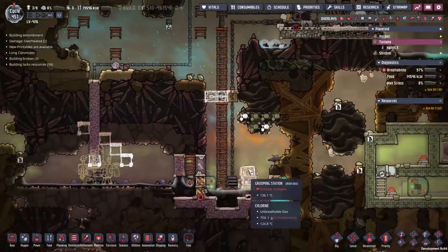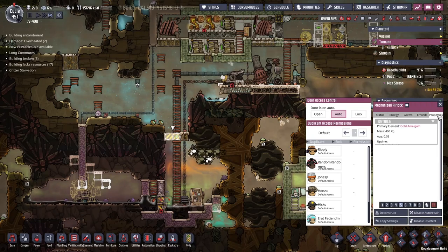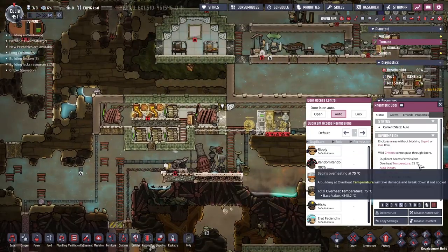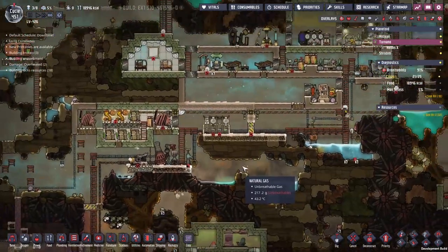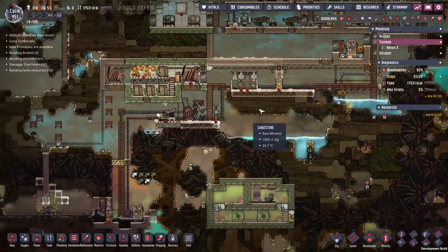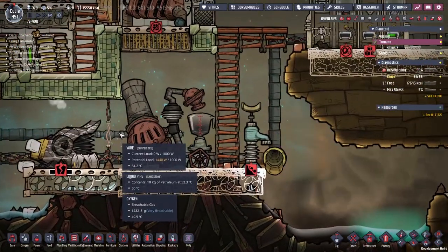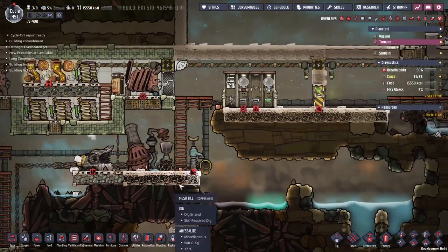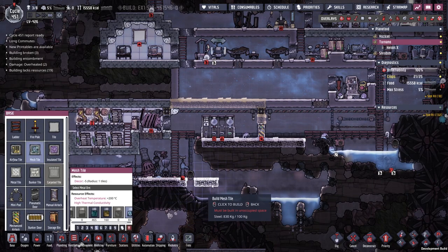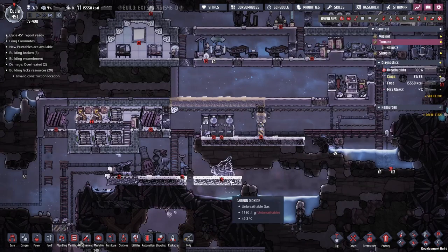We've got more ice melting — that's fine. It's coming down here and being used by the system. At some point we're really going to have to put a filter on here. We do have a bit of brine down in the waste tank, so some stuff has been getting through. I never understand how a door has an overheat damage. Let's see if the mechanized airlock has a temperature overheat — if it does I've made it out of gold amalgam so it's higher. I think this is the time for drawing the line of heat — this is going to be the area where we stop heat creeping back up.